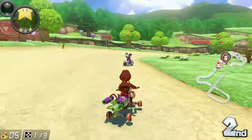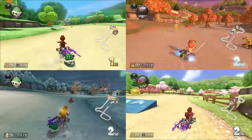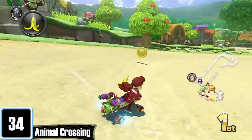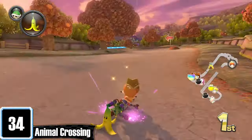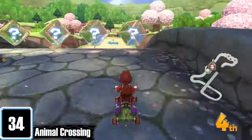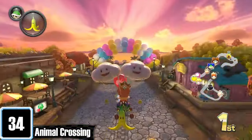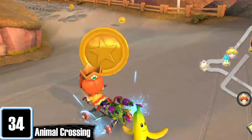Animal Crossing is somehow the most simple yet complicated track in this game, because when you boot it up it randomly selects a season giving different visual and gameplay changes. Summer adds nice green trees, ramps at the beach, and Mr. Resetti. Autumn adds maple trees and leaf piles that can give you mushroom boosts. Winter is set at night with festive lights and snowmen on the road. Spring adds pink trees, Resetti, and a bunch of ramps. The glider section has item boxes held up by balloons, the small beach is adorable, and I'm glad the coins changed to Animal Crossing currency.